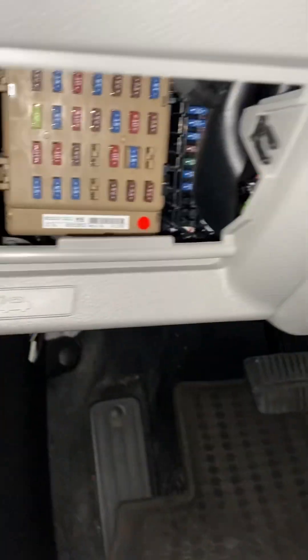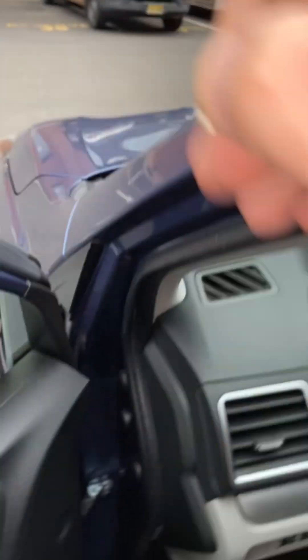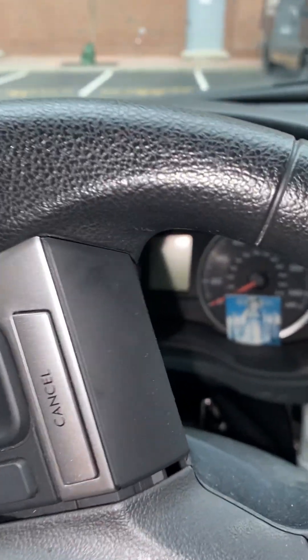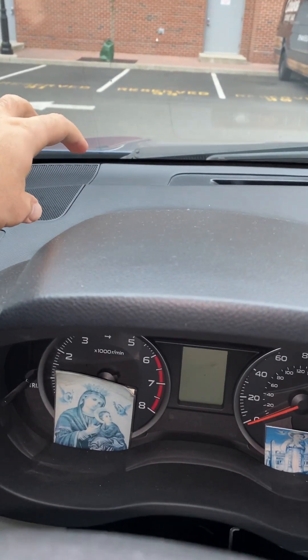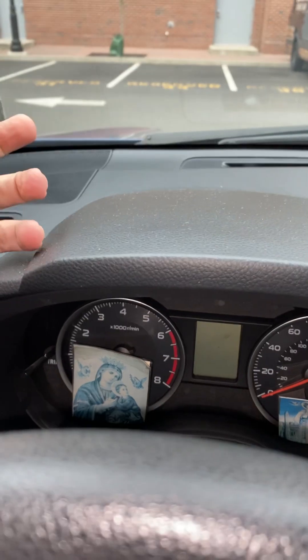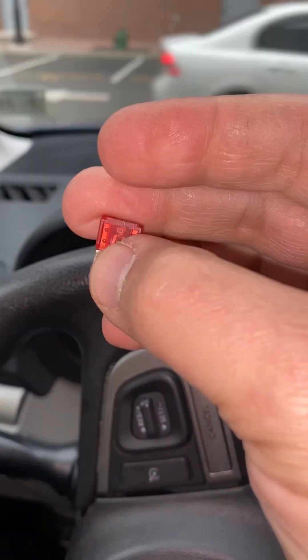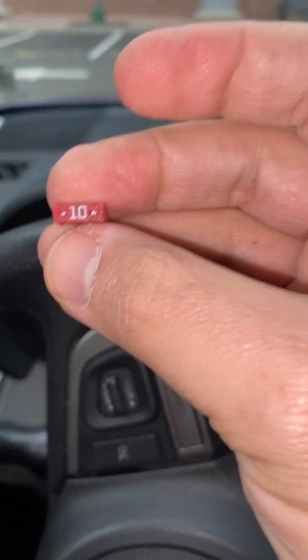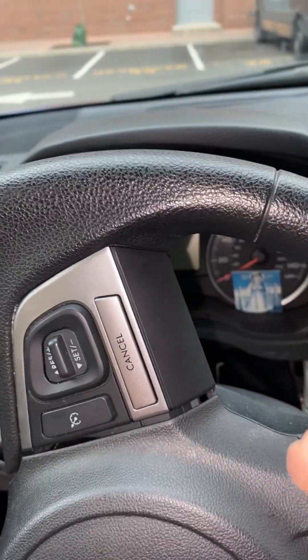Now you might ask: where do you get the new fuse? Right under the hood, there is a fuse box, and when you open the cover, they actually include spare fuses — one of each: a blue one, a yellow one, and a red one. So I pulled the spare out and replaced the blown fuse. Right after I replaced it, the car started immediately.